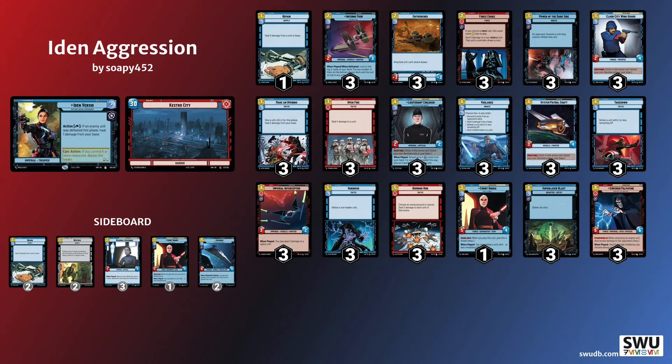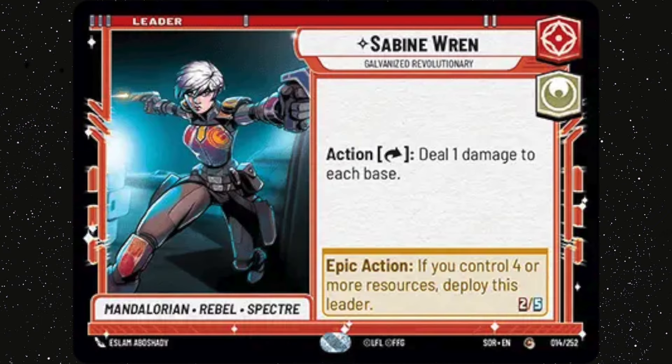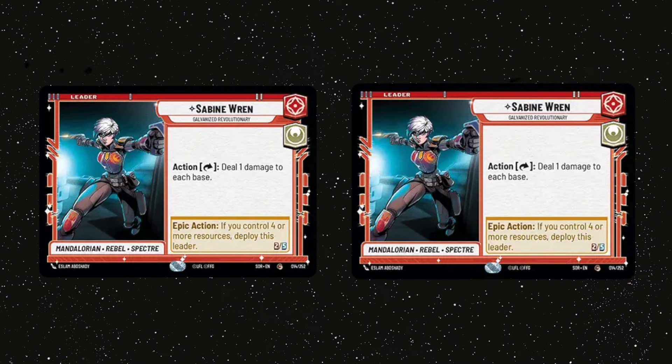Number 4: Know when to attack base and when to trade. There's a lot of information out there about this — articles about who's the beatdown and things like that. Unless you're playing pure aggro, this will vary on a case by case and game by game basis. Even in a mirror match, one player will be the beatdown and one will be the control, varying based on the board state, what's in your hand, and how much damage is on each base. You need to identify in each matchup and at each stage what your role is at that point in the game.